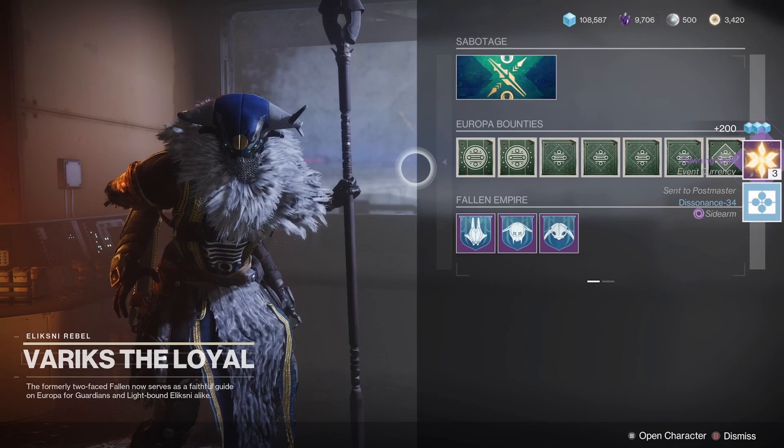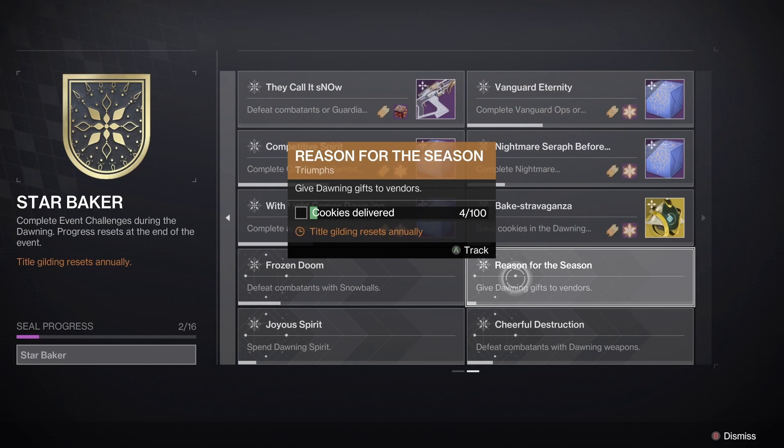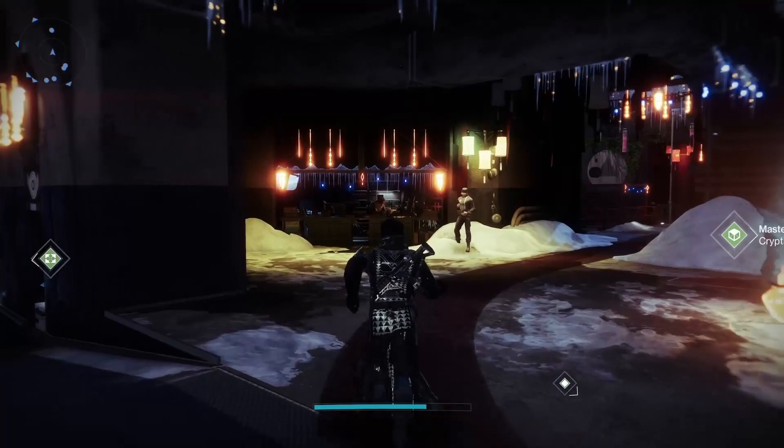Frozen Doom requires about 400 enemies defeated with snowballs anywhere across the system. Reason for the Season requires you to deliver 100 Dawning gifts to vendors, which might take a while as making 100 cookies needs a lot of ingredients and essence. Joyous Spirit requires you to spend 500 Dawning Spirit. Purchasing all of the upgrades costs 380, and you can spend the remaining 120 on Gifts of Dawning Present, provided you have a gift in return, which can be obtained by delivering cookies to vendors or completing some of the triumphs.